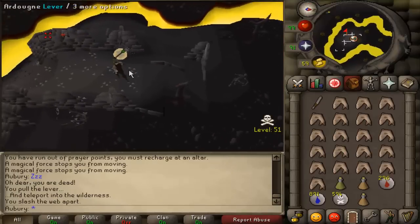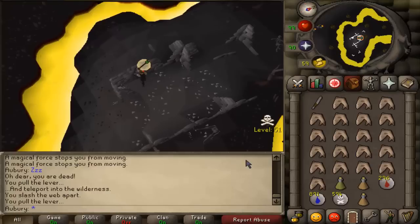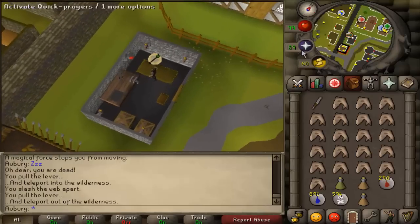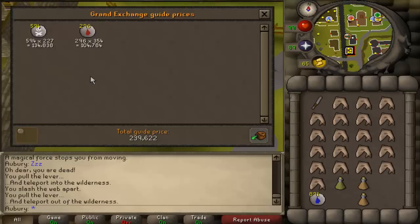Just got PK'd twice in a row and I still got my runes back — I dropped them right before I died, and then I got PK'd again and dropped them right before I died again. Got my runes back. Saved myself 250k.